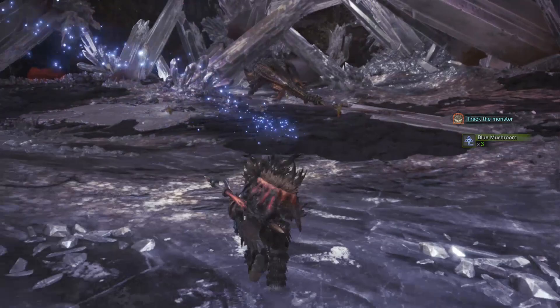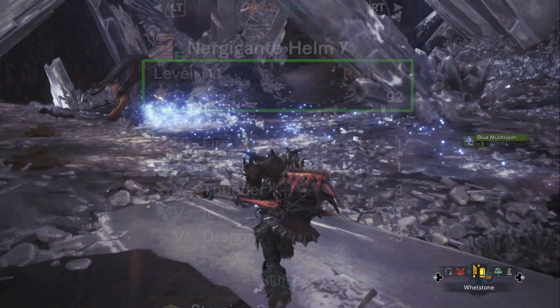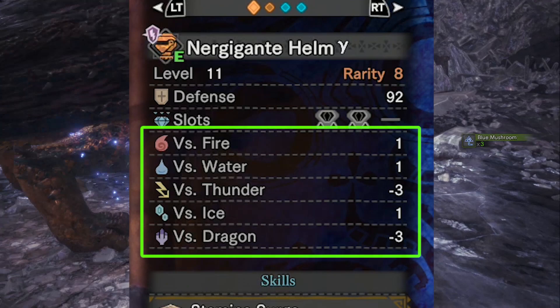As usual, we'll examine the defense and elemental resistance to start us out. When augmented and upgraded, each individual piece of armor comes with 92 defense, which is standard for rarity 8 armor. For elemental resistance, you'll notice it's weak to both Thunder and Dragon.